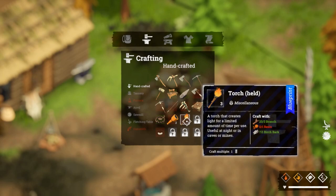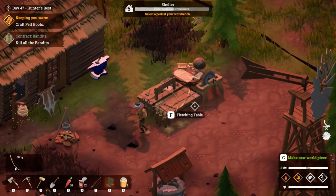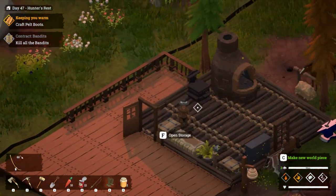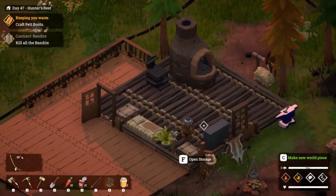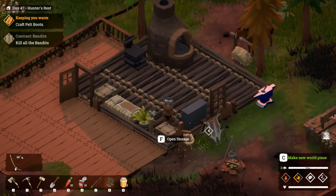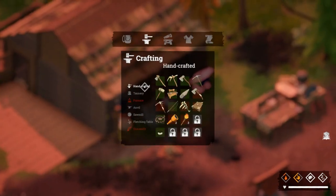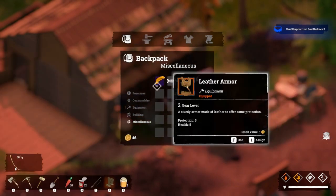Useful at night or in caves or mines. Oh - lost soul necklace! You know what, we can make a necklace. Let's go and make some rope, then we need five lost soul teeth - we've got those inside, I'm sure of it. Not there - oops, pressing all kinds of buttons. Here we go, let's take them. I just need five - was that five? Yeah, beautiful. Let's go make a necklace - that's nice. Oh, I didn't need any crafting table for that, very nice. Oh, I can make a lost soul teeth necklace number two!